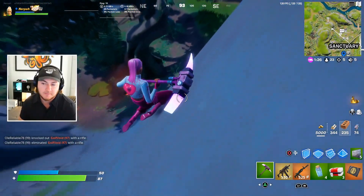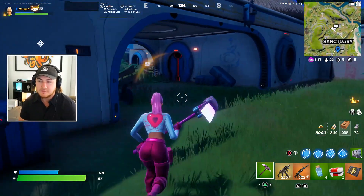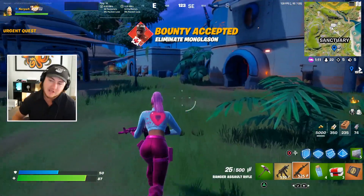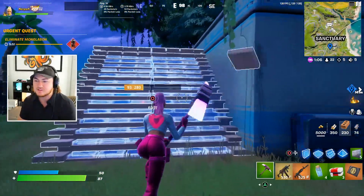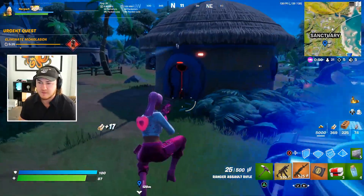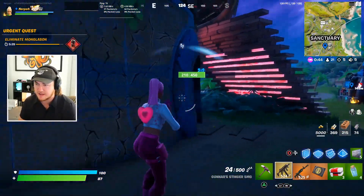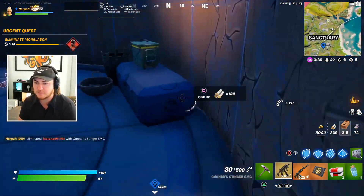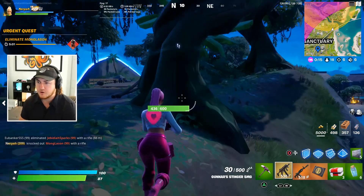First up, there's a new style for the Kyra skin — if you own this skin or the back bling or pickaxe, log in and you'll be greeted with a new Valentine's style for all three, essentially free rewards. Valentine's Day is two weeks away and we're in February now — Fortnite always does a mini event for it. We also have an early look at one of the Valentine's Day skins coming to the game.